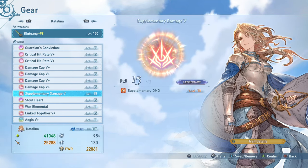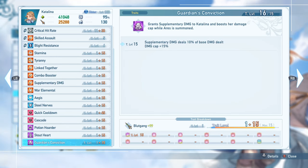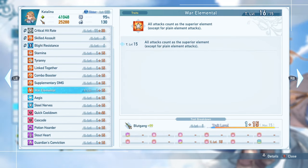Only one Supplementary Damage 5+ fits conveniently in this build, which only gives 42% proc chance rather than the 60-80% from running two or three — a slight DPS loss, but the utility and additional Ares uptime from other sigils is considered more beneficial in most fights. War Elemental is a straight bypass to the damage cap — a 20% damage boost. Make sure to run this on pretty much every character; it's an extremely strong effect that makes all your attacks deal significantly more damage.